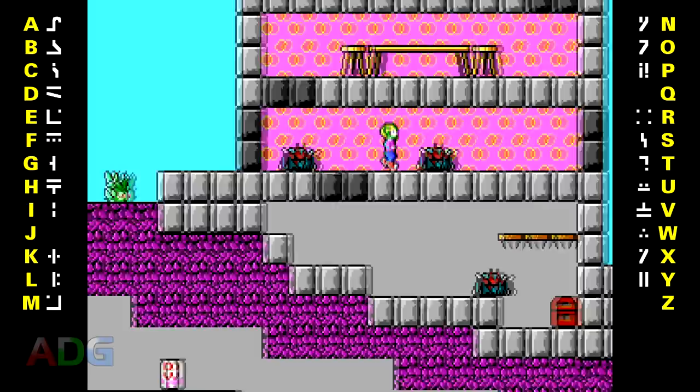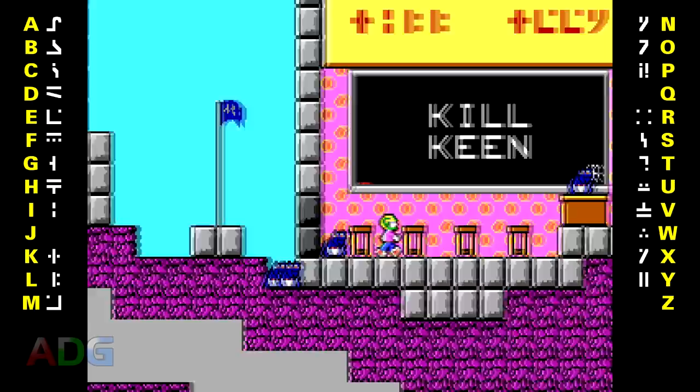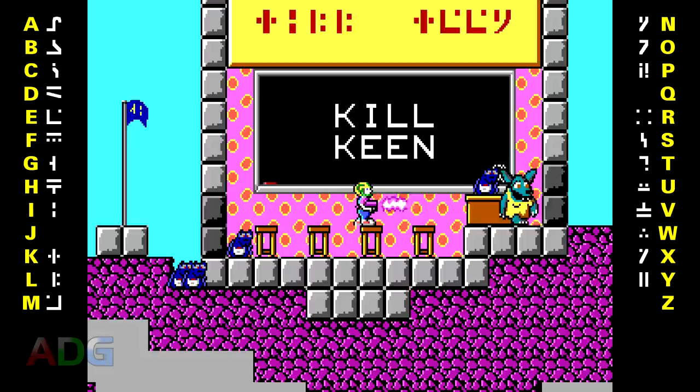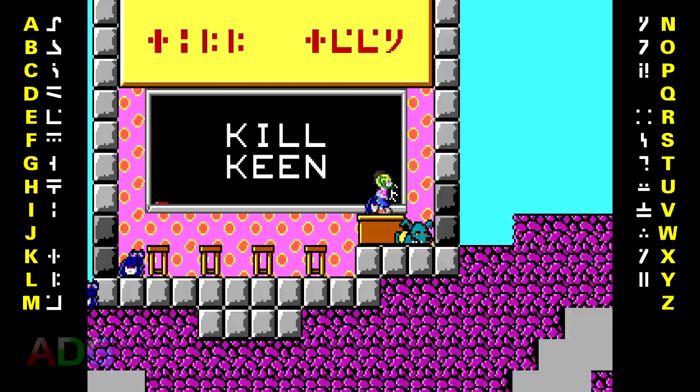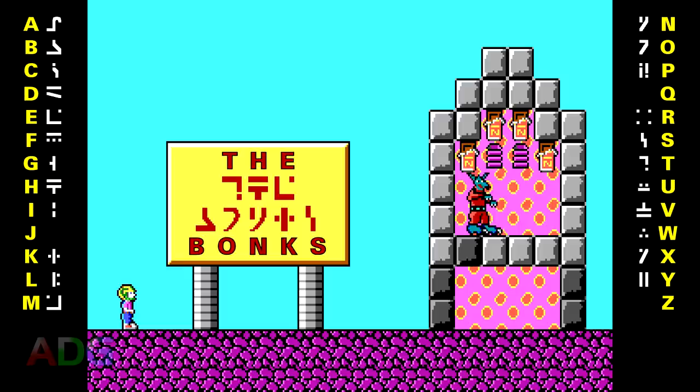This map here has our first instance of a SCHOOL on this planet, where the teacher is teaching the students how to translate between the standard galactic alphabet and English, with KILL KEEN written out on the blackboard — corrupting the minds of young children with thoughts of murder right from the start. There's probably some kind of political message here, but we should probably just move on. And you know it's a proper school because it literally says SCHOOL on the top of the building. This place is called The Bonks, which I'm guessing is a take on The Bronx.